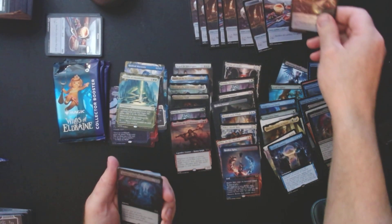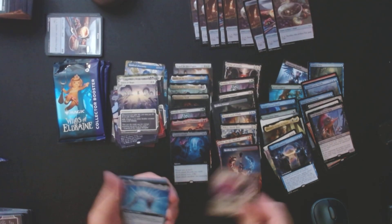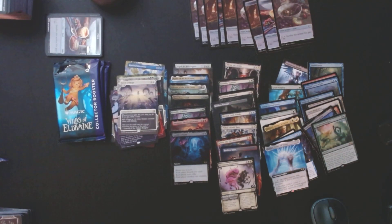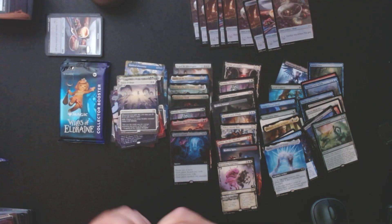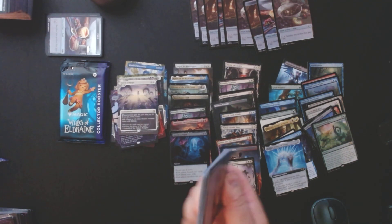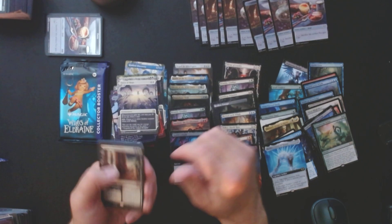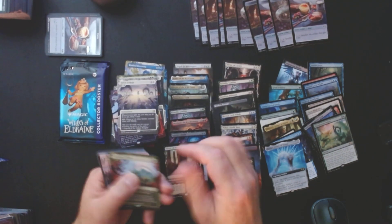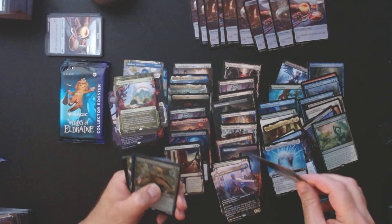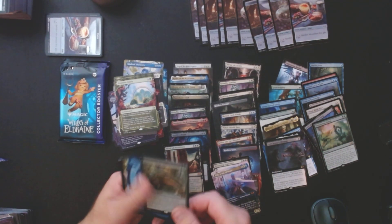We've got a foil extended art Rankle's Pranks — pranks on me I guess. Donna Hope's Devouring Sugar Maw, Hilda's garbage, and Thunderous Debut. Not looking good, ladies and gentlemen. I have a feeling we're just going to crack a confetti foil here and it's going to be amazing and make it all worth it. Virtue of Persistence showcase foil — decent hit. Prismatic Omens, alright. Lord Skitter's Blessing. And Blossoming Tortoise — that's a good hit.